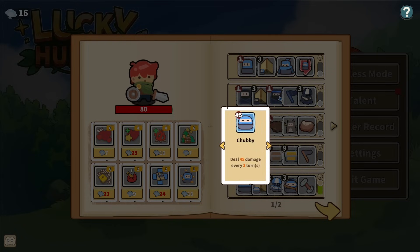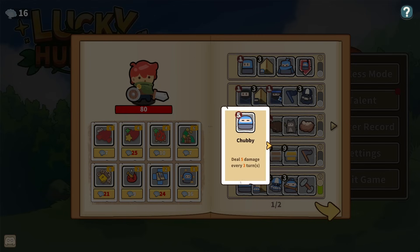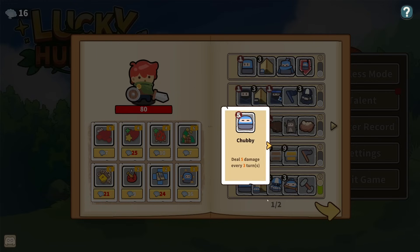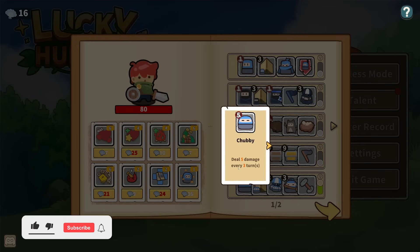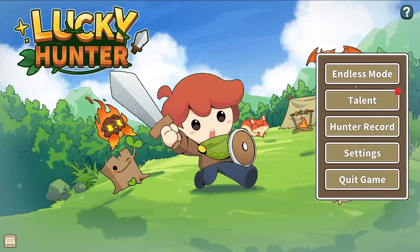Dealing damage every three turns is an interesting concept, to say the least. Now they end up doing big damage. We also have the Messengers here, which accelerate one random piece for one turn, which is going to make it so that these attack more quickly. So maybe this is a crit rate build. I feel like we're just going to get smacked over the head if we're only dealing damage every three turns. I guess the pieces are going to be on different time scales, so I don't know.